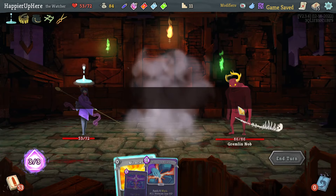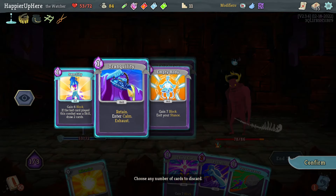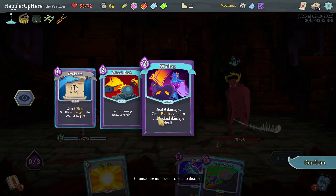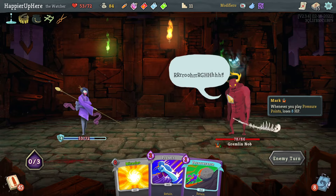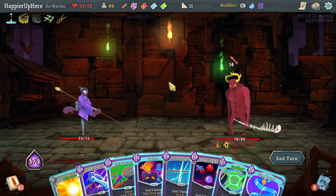Elite number one with the Gremlin Nob — not the best way to start. Third Eye, going to get rid of everything that's not a skill or attack. Wallop is actually really good — that might give me some block. No reason to play the Miracle yet. 14 block — Wallop alone is not going to be enough.